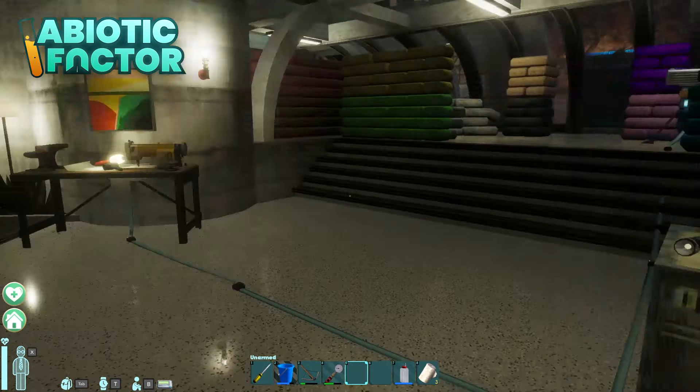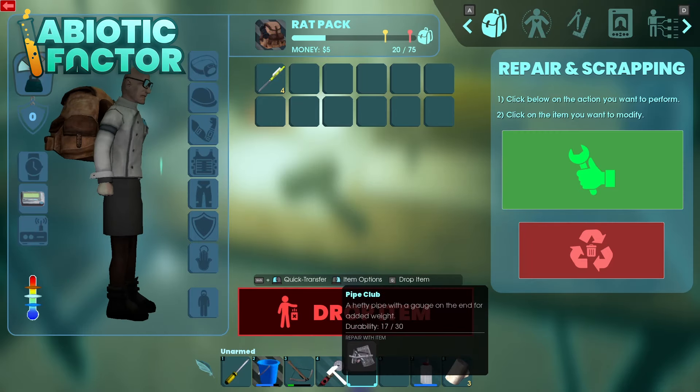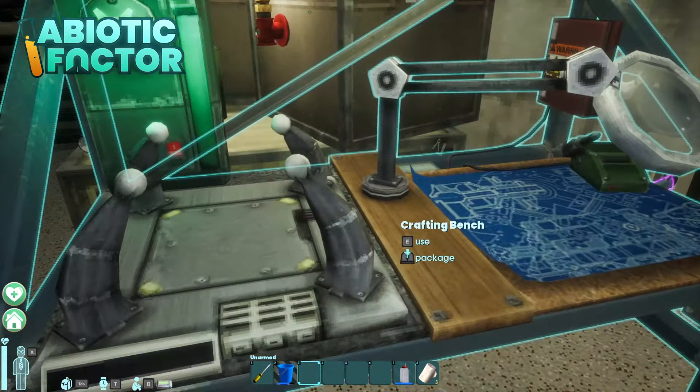Your repair bench can now do the thing — you know, the thing where if you have the upgrade, you can pull from nearby crates? The repair bench does that now too. You can also repair or scrap multiple times in a row without having to reselect the option.